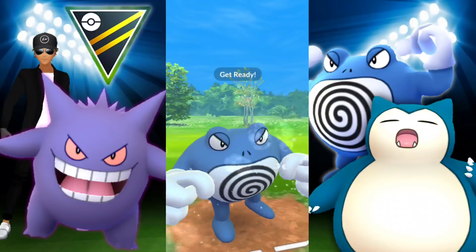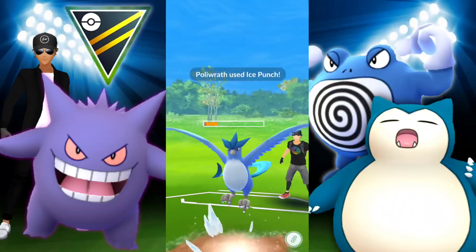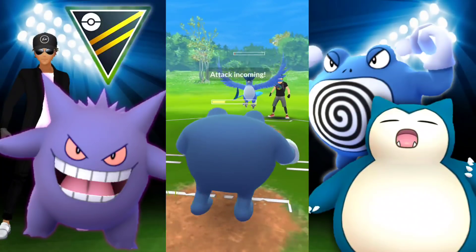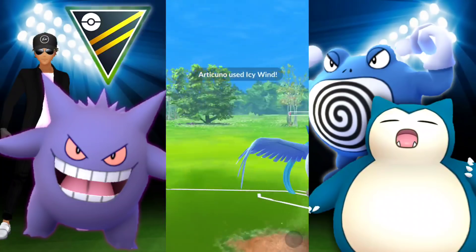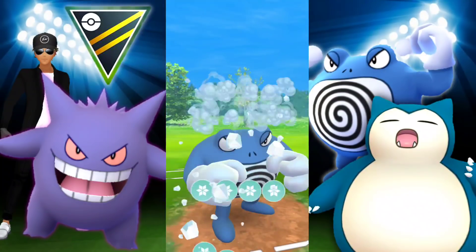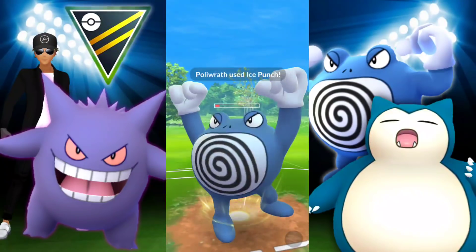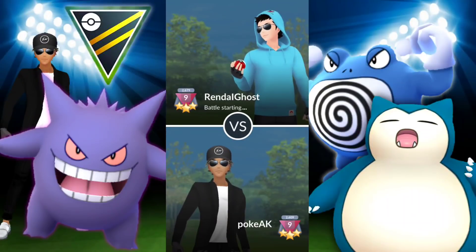We go in with Poliwrath and hit immediately with Ice Punch. This should almost take the win — it's not going to KO, very close, but we're going to be able to finish it off with Quick Moves, or get to another Ice Punch and just barely tap on it. That was a close one — another Icy Wind and I would have been a goner for sure. Gengar putting in work, Snorlax doing its job. Pretty nice.